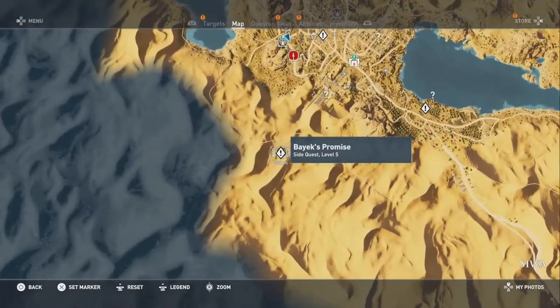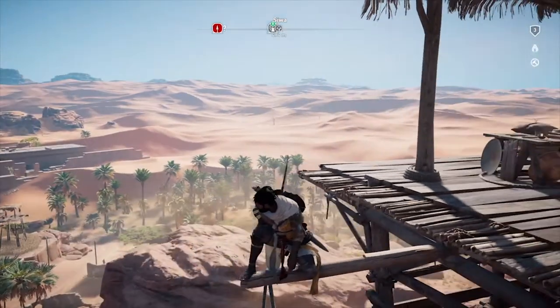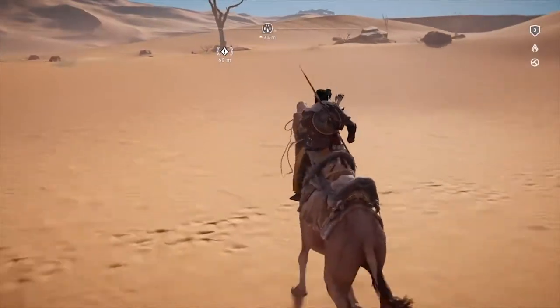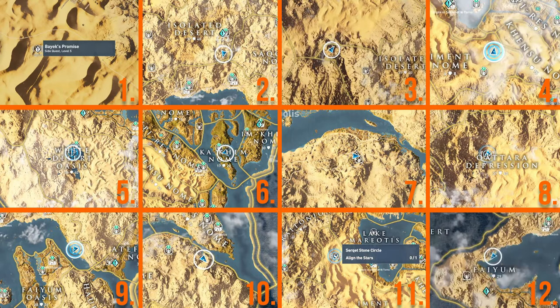To do this, go to the quest Bayek's Promise in Siwa, which should appear when you clamber up your first sync point. You'll then need to find the remaining 11 stone circles scattered across every region of Ancient Egypt. There are 12 in total and hopefully you've already got a few. Here's where you'll find each one on the map. Don't worry, we've also got a full guide for these locations.